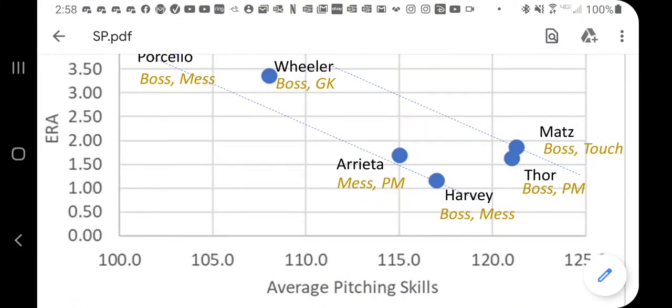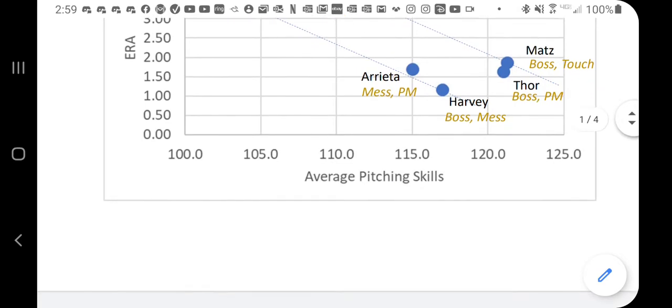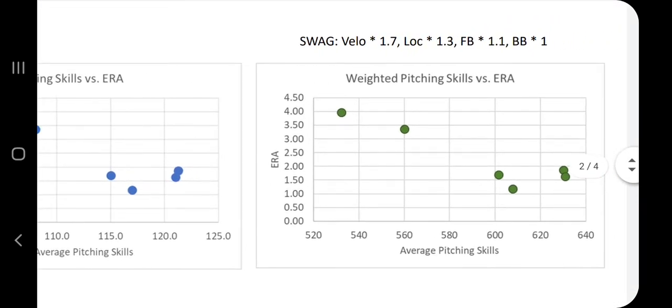I looked at average pitching skills, but what about a weighting? I don't have the data to try and do a weighting yet. I really need multiple pitchers with the same skillset. I tried putting in gold pitchers, but they're all kind of getting destroyed. So I might have to take a week where you balance the batters and the pitchers.